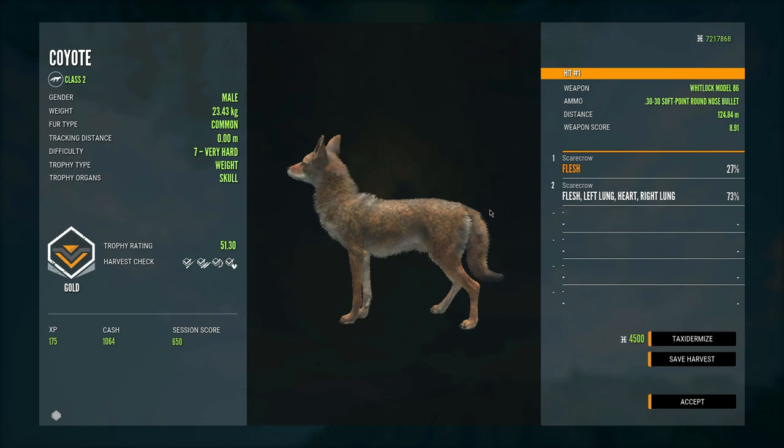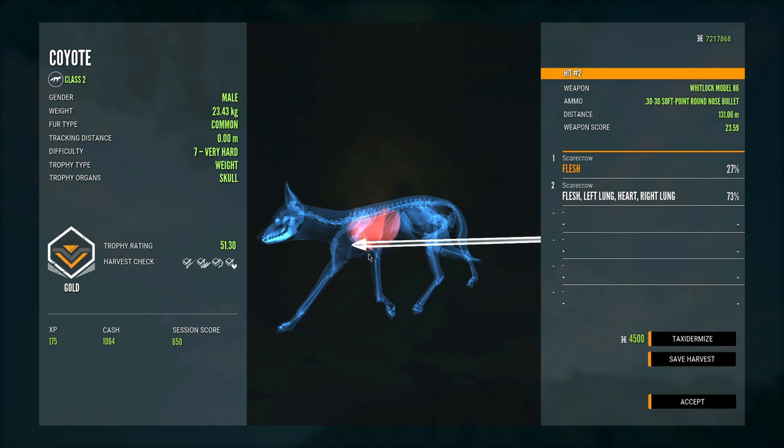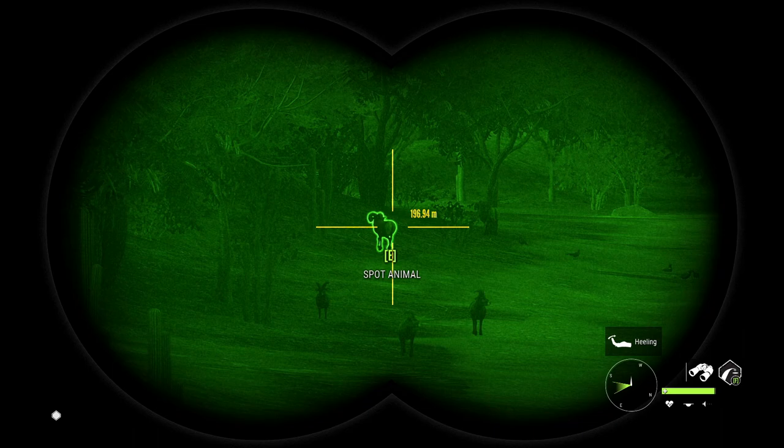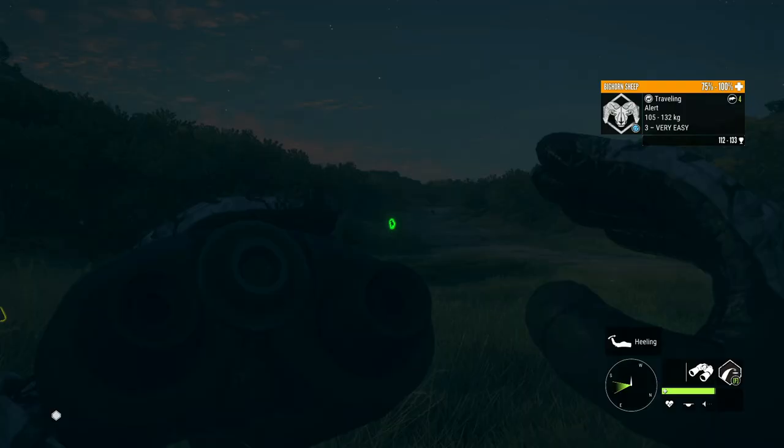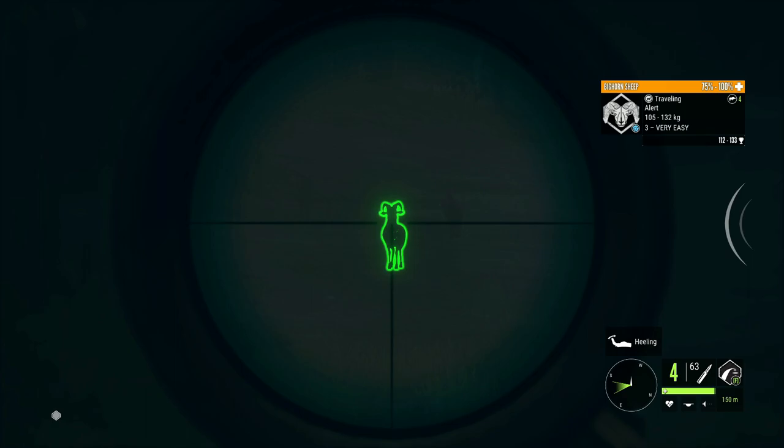That one did the trick — that went much better than the first shot. The first shot was quite a bit low and the second one managed to get double lung and heart, so it probably would not have dropped without hitting the heart. We have some bighorn sheep up here so we might as well try to get a shot on one of them as well, just to give the 30-30 a wide variety of targets. It definitely didn't do great on whitetail but it did great on things like bobcat and javelina.